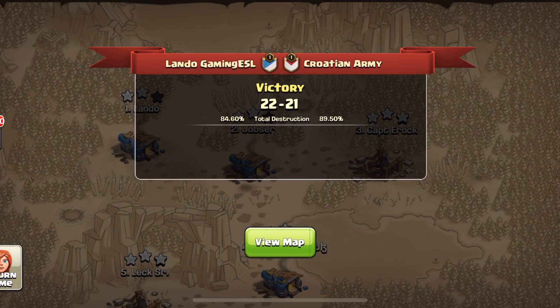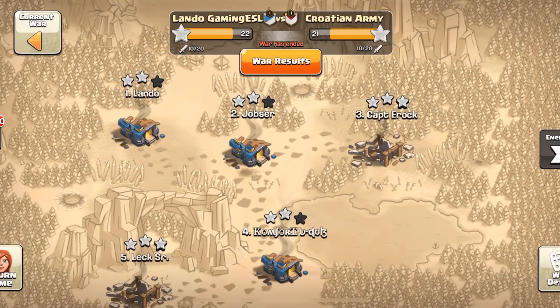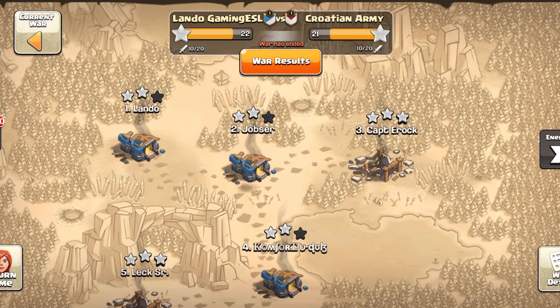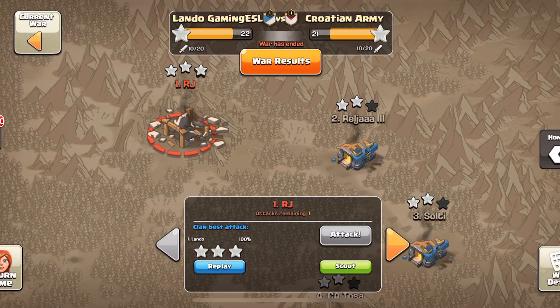Hey, what's going on guys? Thanks for checking out today's video. We have a little recap here of an EWU Elite Warriors United war where we did a 10v10 against Croatian Army. These are single hit format wars against competitive clans. We won three triples to two, and we both had a one star on each side.